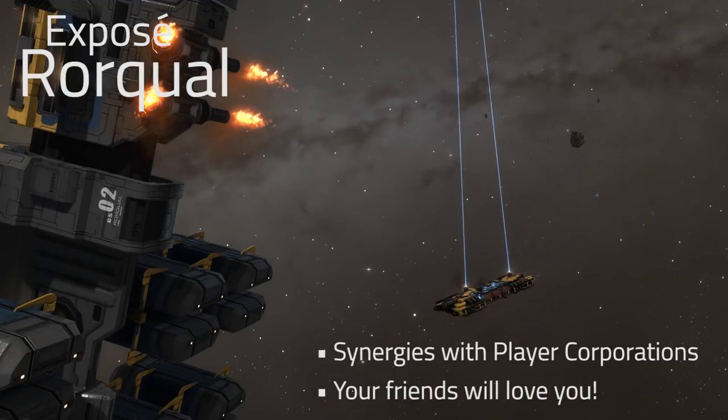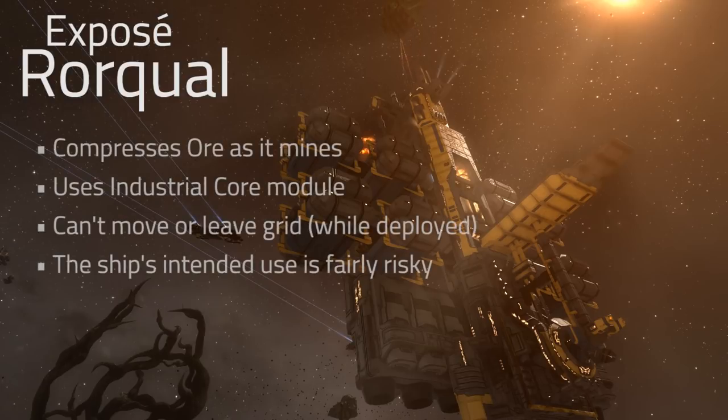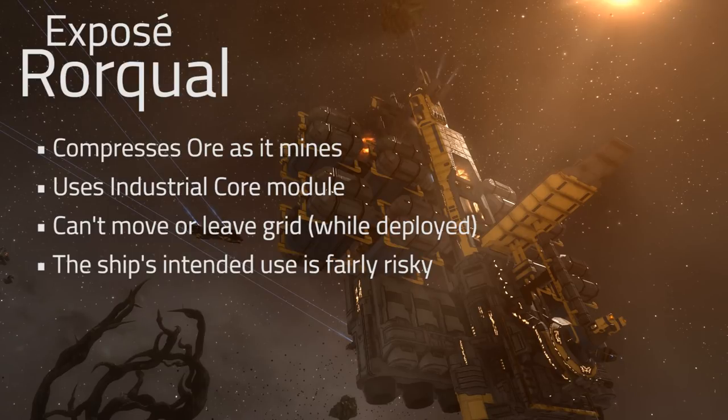There are some other things the ship does that are unique. One of those is the capacity to compress ore. The industrial core module — which is not new to the game — was never really used much. In the early days of EVE it was used to compress ore, but you had to be in industrial core mode, which is similar to siege mode or a triage module. It restricts your movement for a period of time and prevents you from leaving grid or leaving system. That was eventually removed, so for a long time Rorquals just sat in POS and didn't do much.